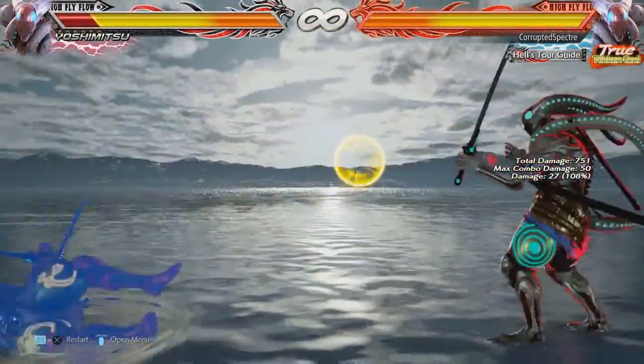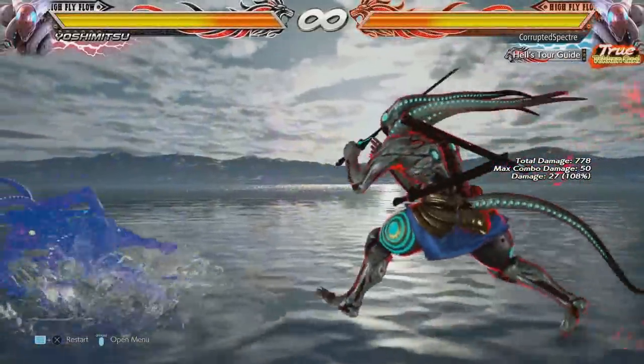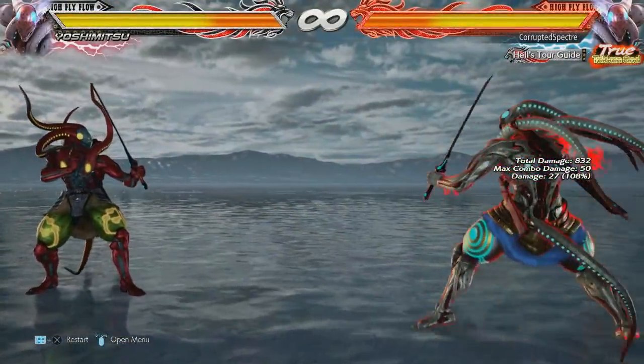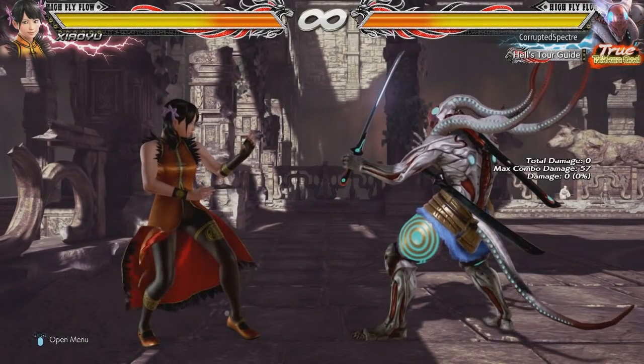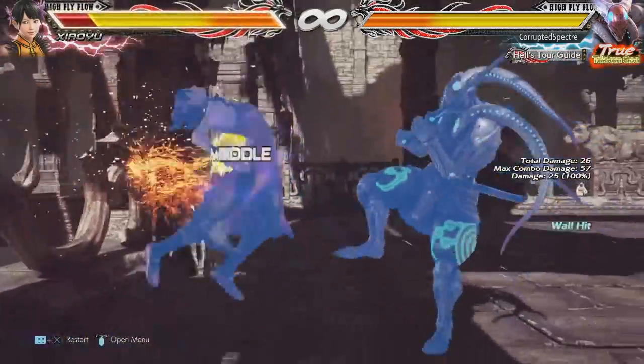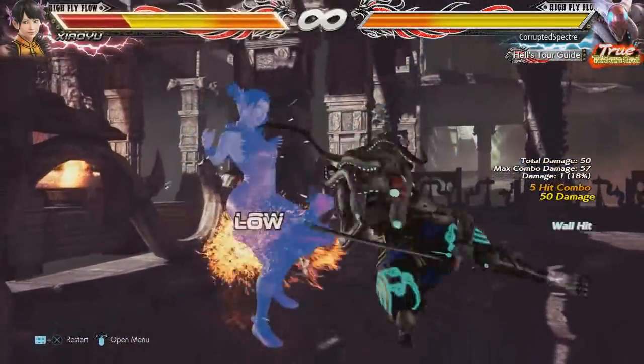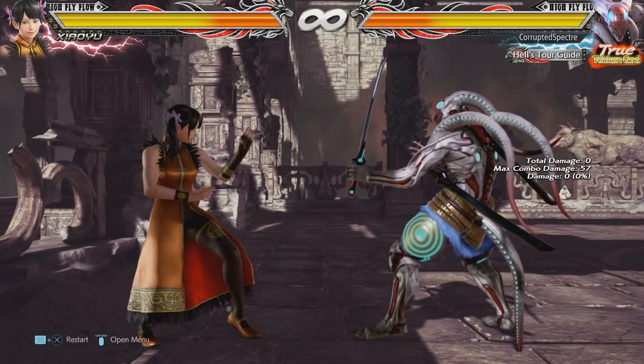FW+4 is actually going to be Yoshimitsu's new wall bounce move. Unfortunately, with the game system the way that it is, when it sets you up for a wall combo, it doesn't give you the proper amount of space that this move — or any character's wall bouncing move — will do. Because you can knock them into the wall from a great distance and be able to make some really cool combos off of it.